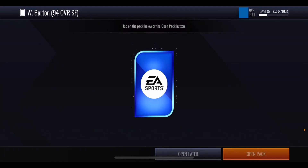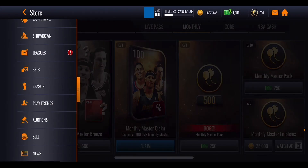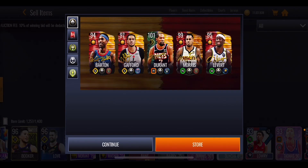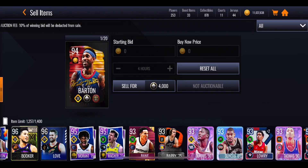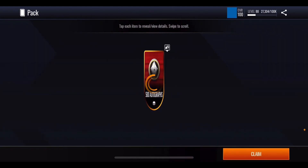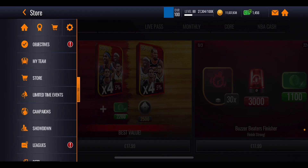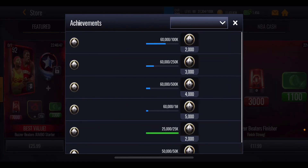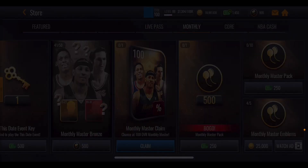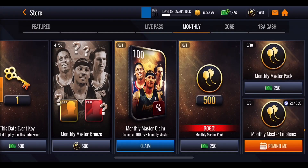Will Barton is a 94 overall small forward that we can pick up and quick-sell for autograph points. Going to sell and finding him on the bench — he goes for 4,000 signature points. The 95 overall will likely be 6,000, the 97 overall around 8,000, and the 99 probably 10,000. Quick-selling him for 4,000 moves us further through the milestones, earning more Boomer Bus packs. Still no players from the packs, just more autograph points. We need to spend 40,000 more coins for the next milestone, so we head to the monthly master section which has 25k packs.